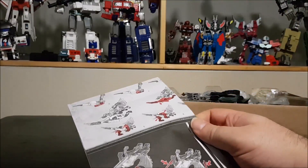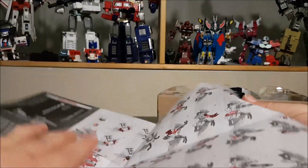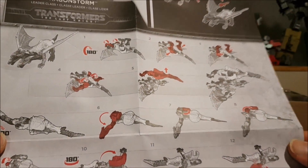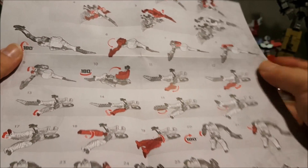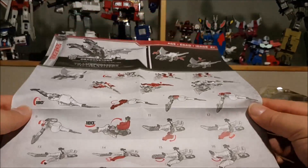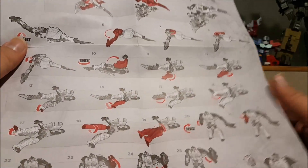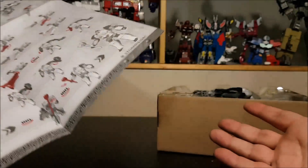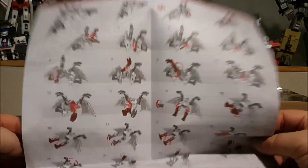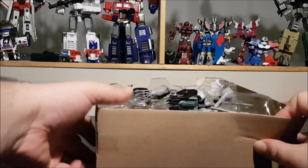Inside we have the instructions. The transformation is rather easy — it's just about placing everything in a specific space. The instructions are printed quite small compared to a lot of figures I've seen with poster-size instructions for a 10-step transformation. This one is 27 plus 26 steps, but the instructions are okay and not really necessary since dragon mode is quite easy.